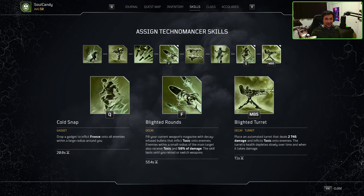Moving to our second skill, it's our bread and butter: Blighted Rounds. Blighted Rounds fills your current weapon's magazine with Decay charged rounds that inflict Toxic onto enemies. Enemies within a small radius of the main target also receive Toxic and 50% of the Splash damage. Blighted Rounds will last until you reload or switch weapons. It's all thanks to Blighted Rounds that we're able to spec so heavily into Toxic synergies. Free Toxic application with 100% uptime, as long as you're good with keeping your infinite rounds, is amazing to have. Quick tip: Blighted Rounds also ignores enemy armor.